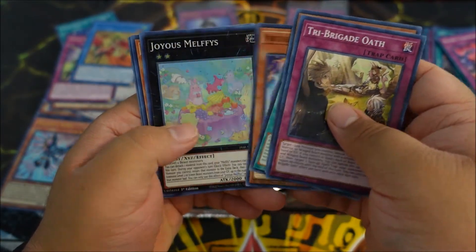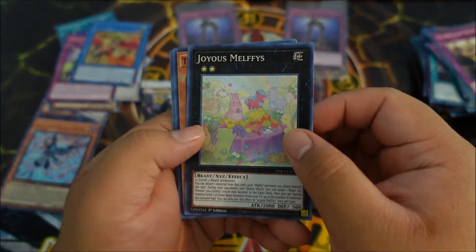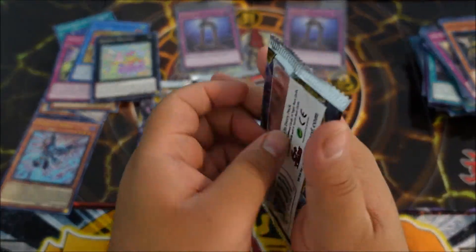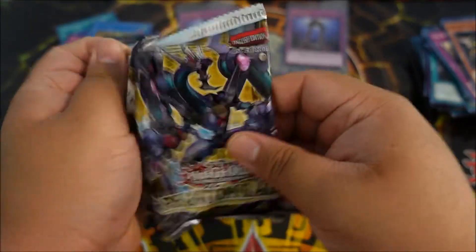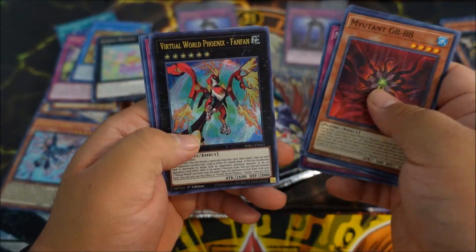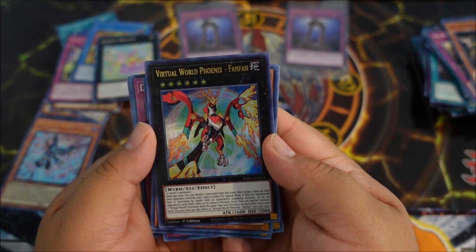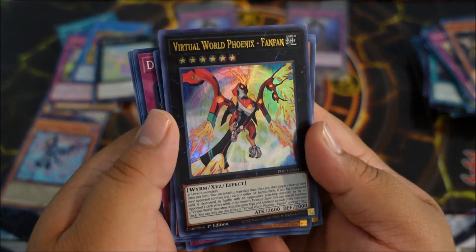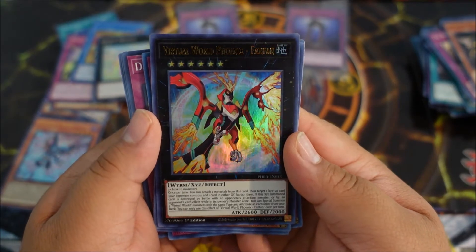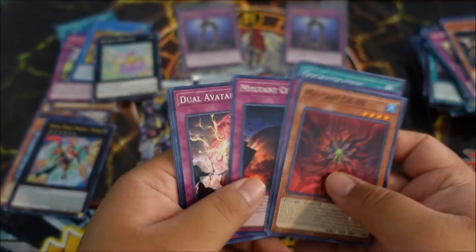There we go — Joyous Melfi, that is beautiful, that's a nice super, very very nice. I also heard that the sacred beast fusion is here — that armor tower-looking dude — so that'd be cool to pull. Oh there we go — Virtual World Phoenix Fan Fan, that is awesome. And speaking of another ultra — there we go, that is very nice. That's a very nice success you guys, look at that, that is beautiful.